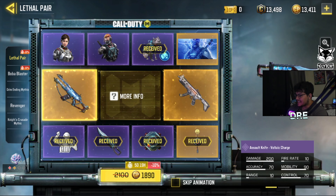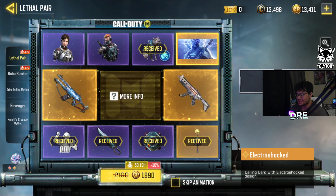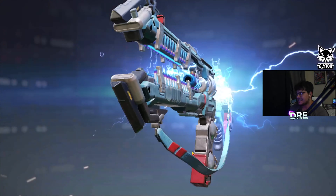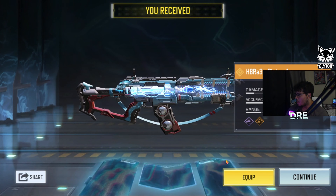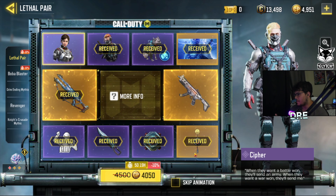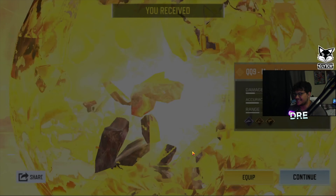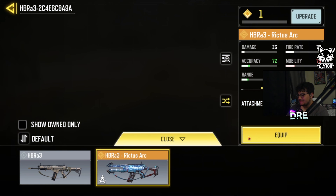We have four more things to buy - is it going to let me get lucky and get the guns right away, or make me go through everything? Oh, five things to buy, I did not see that one. Let's go, that is gun number one - this thing is sparking! We don't even need to spend the rest of my COD points because we got the QQ9 skin. Let's go - we got the HBR, let's put this on.